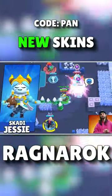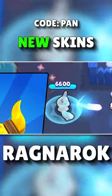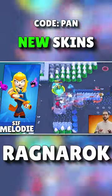Jesse is now a hunter with the Scotty Jesse skin, and Scrappy is now a little fox, which is so cute. Sif Melody is Melody's 29 gem skin. There isn't much to say about that.